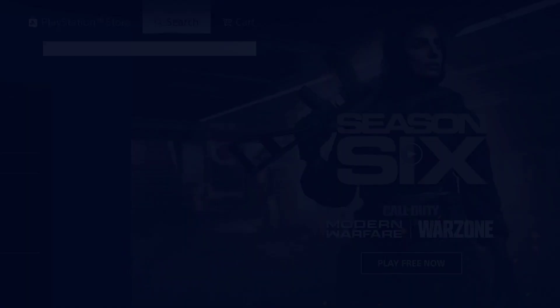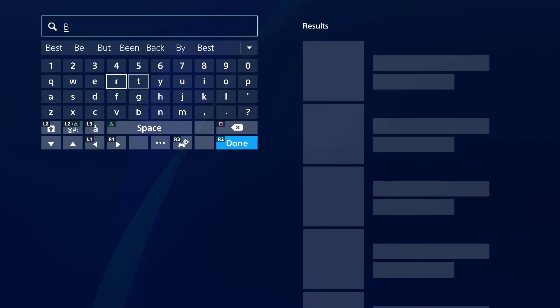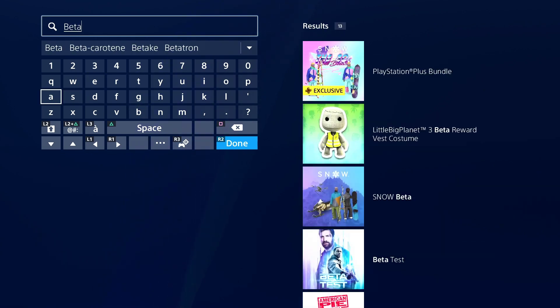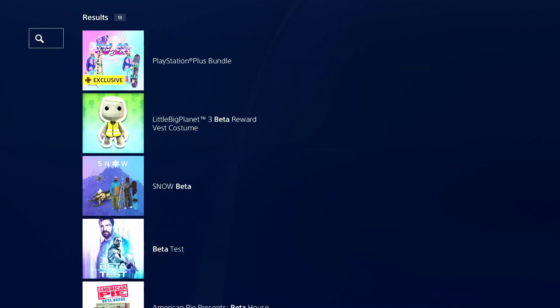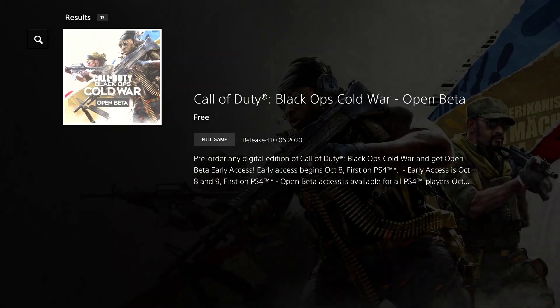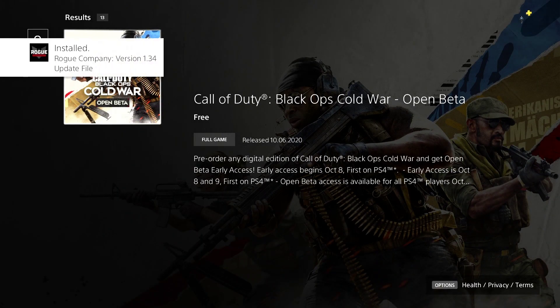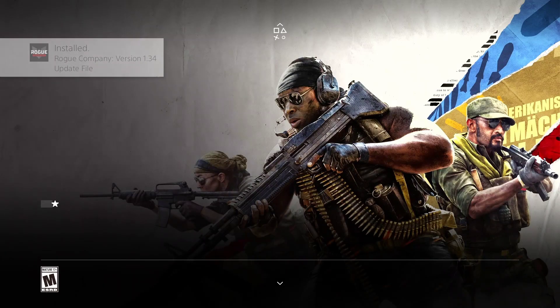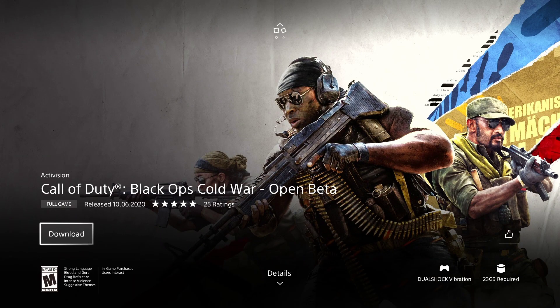What you want to do is go to your PlayStation Store, go up to the top and search 'beta' — this is just a quick way to search it so you don't have to type in Call of Duty. Scroll over to the results, go all the way down to the bottom, and you're gonna see Call of Duty Black Ops Cold War Open Beta. Click on that, and as of today October 6th you should be able to download it. There it is — I'm gonna go ahead and start my download.